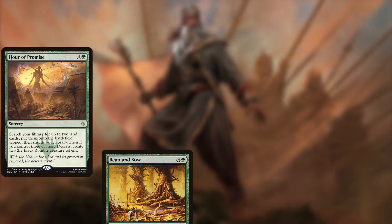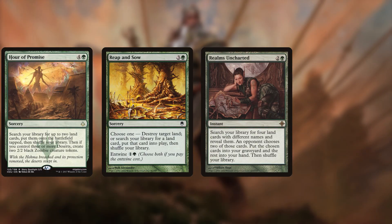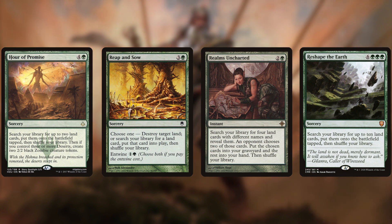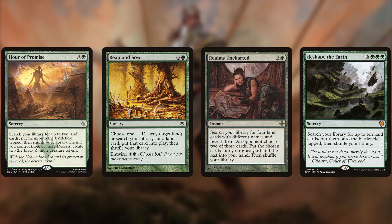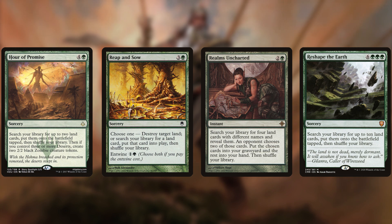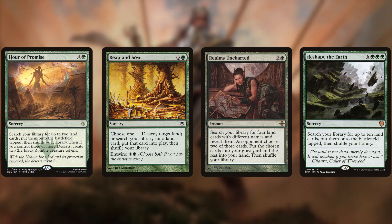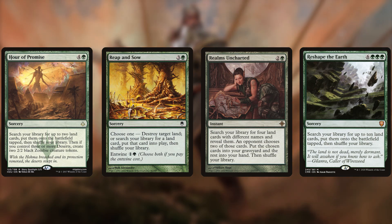Our land tutors are Hour of Promise, Reap and Sow, Realms Uncharted, and Reshape the Earth. Hour of Promise is the specific desert tutor and comes with the added upside of making a zombie. Realms Uncharted is particularly spicy tech with Hazazon, as it puts two of the land cards we search into the graveyard, which we can then play out. Reshape the Earth, in the late game, can compile a huge amount of deserts all at once for an instant army with Hazazon. We don't really need to stack the deck with more tutors — we'll be seeing plenty of deserts anyway and can just draw into them.